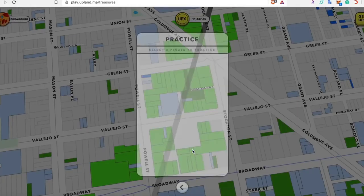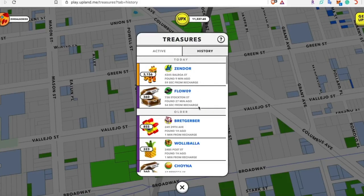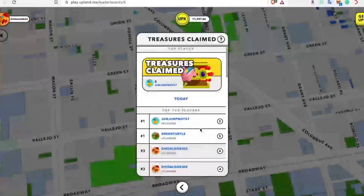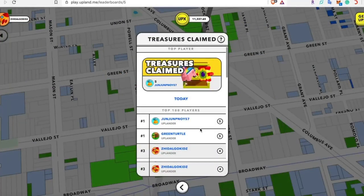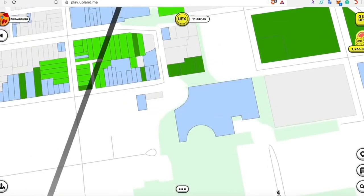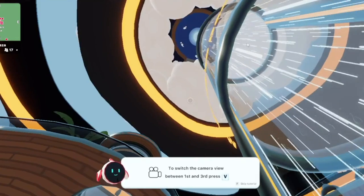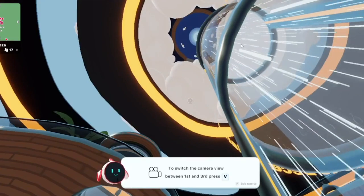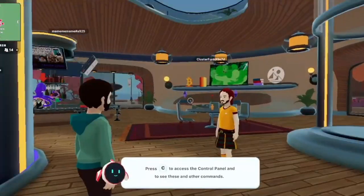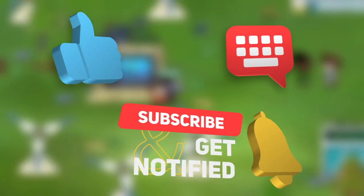There will also be some treasure hunts that will be opened after certain time periods. You may or may not be qualified to join some of these hunts depending on your status in the game. Don't forget about the events that will give you some potentially nice rewards. Upland has a thriving economy and the barrier to entry isn't that high if you're interested in trying it out. Now that you've got an idea which games are good for you, would you like to start playing any of them? Did any of these games catch your interest? For more gaming content, tune in to The Game Mag after you've hit that like and subscribe button.